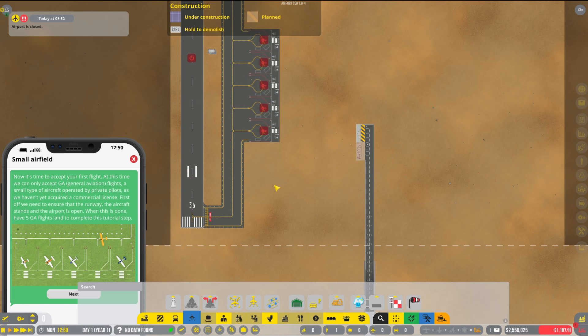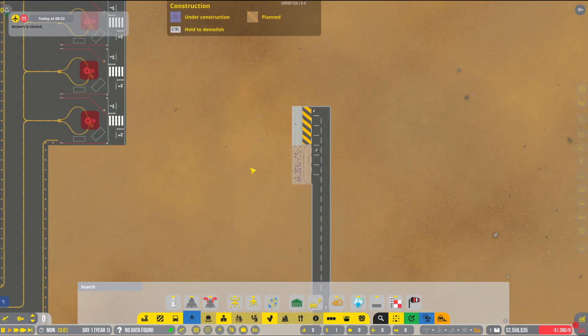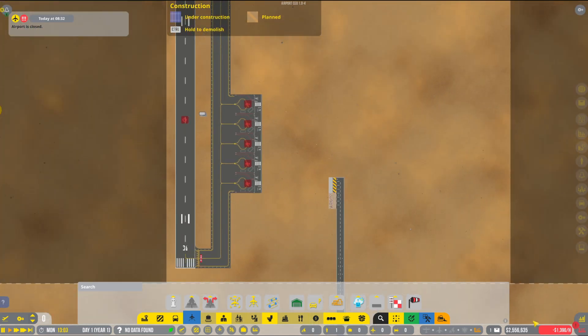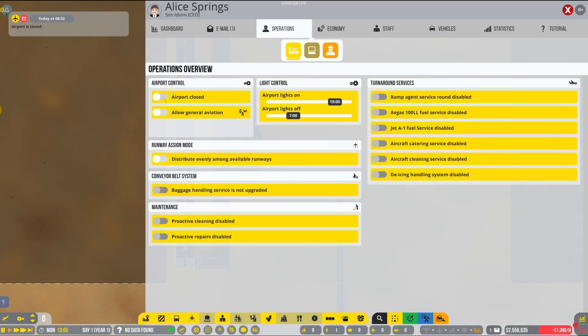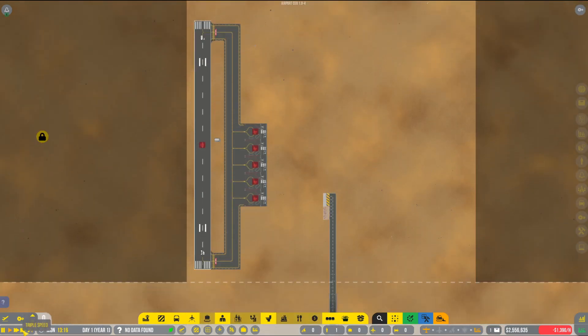Now it's time to accept our first flight. At this point we can only accept general aviation flights - small aircraft operated by private pilots - as we haven't acquired a commercial license yet. We need to ensure the runway and aircraft stands are open, then have five GA flights land to complete this tutorial step. So we need to open our airport - airport closed, open airport, allow general aviation, airport lights on. Runway assignment mode I'll leave as distribute evenly among available runways.